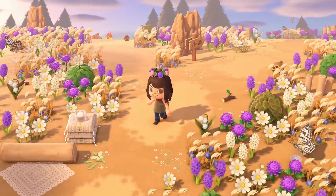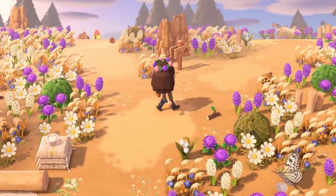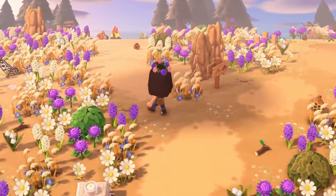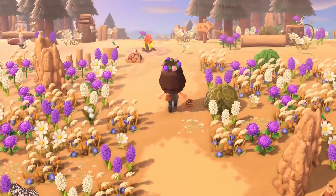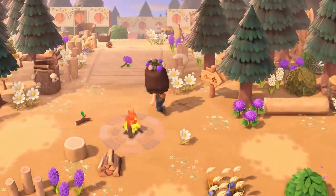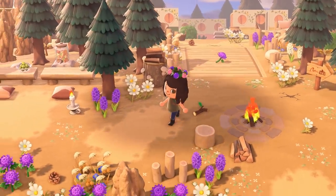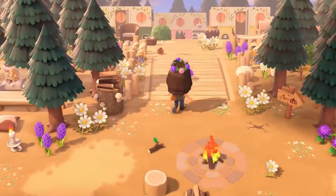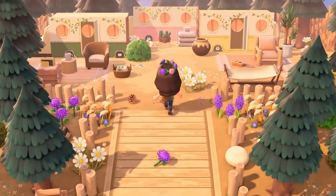This is absolutely beautiful - I don't even know which way to go first. Let's go to the left. I love this simplicity, and can we talk about this very subtle custom path layered on top of all of this dirt? Super effective and so so nice. And back here we have a little trailer park.